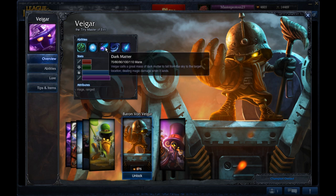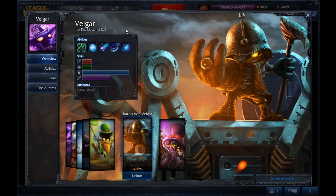Dark Matter is the W. Vhagar calls a great mass of dark matter to fall from the sky to the target location, dealing magic damage when it lands. It starts as about a two-second delay, getting down to 1.2 seconds. It's similar to Karthus's ability of the same type — it drops a little dot on the ground and then boom, except Karthus's explodes from the bottom and Vhagar's drops from the top. I take one rank at level 8 and then max it last. The one rank helps you get your combo off with Deathfire Grasp when you purchase that.